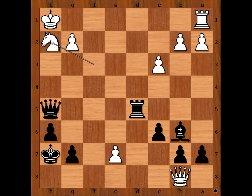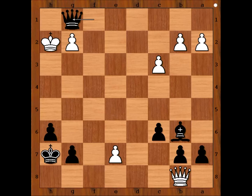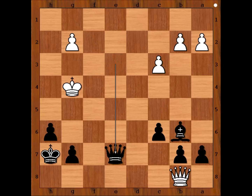Caruana played rook to d1, check, rook takes rook, queen takes rook, check — the only move — queen takes knight, check, king to h2, queen to g1, and Carlsen resigned. Carlsen resigned in view of the continuation: king to g3, then queen to e3, check, forking the king and the pawn on e7, and after say king to g4, queen takes pawn. Some people blame Carlsen's opening choice for his loss. That is all — I hope you enjoyed watching this video. I wish you good luck with your king hunt, and bye for now.